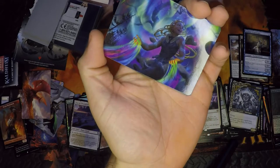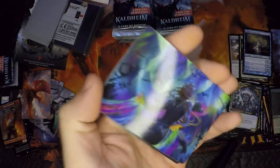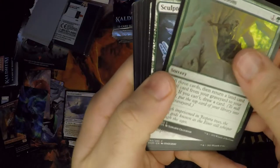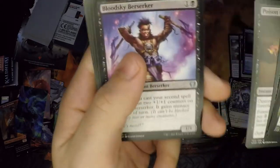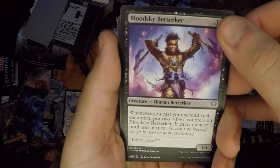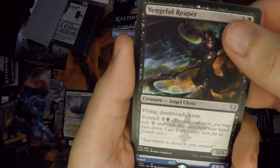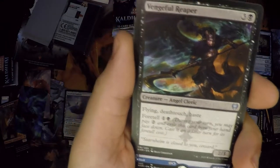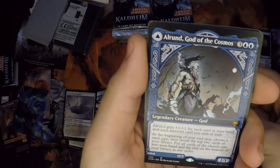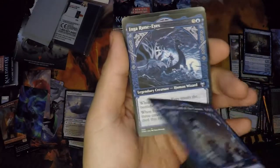Going through six: Blood Sky Berserker, Vengeful Reaper. And oh — we got our first mythic! Long time coming. Alrund, God of the Cosmos — and it's alt art glory! Not upset about it. Very nice. So we'll give our mythic bird man an even cooler spot up there.